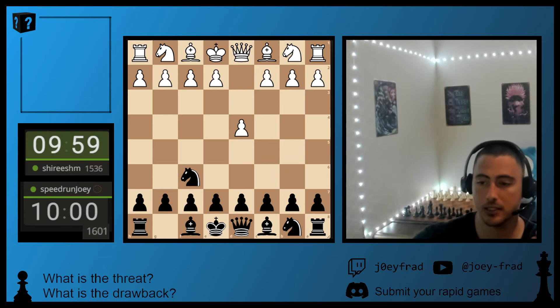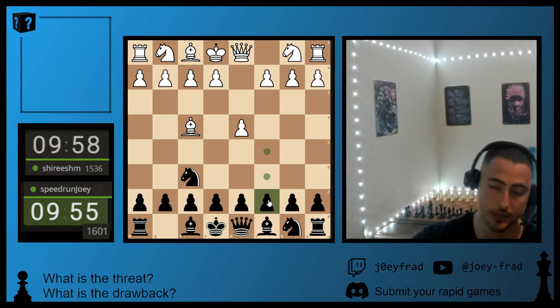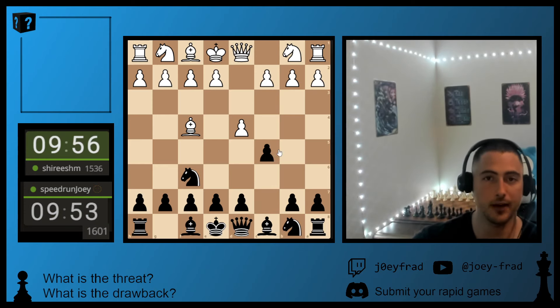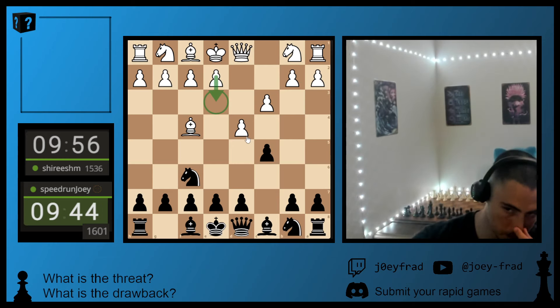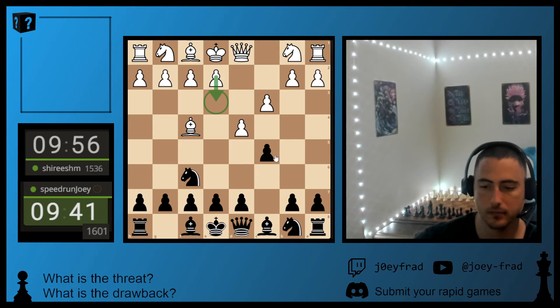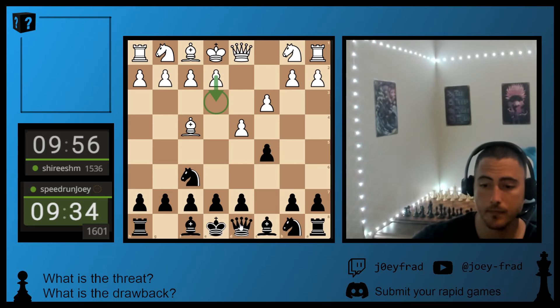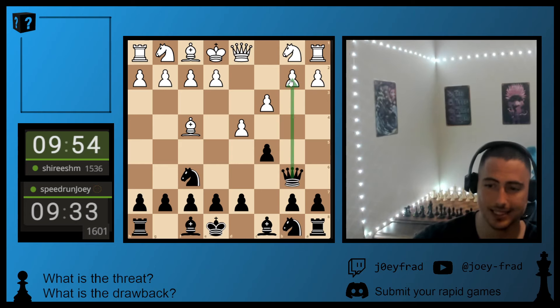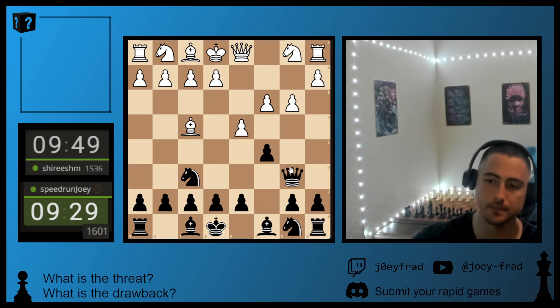He opens up with D4 - we're up against Sharish, rated 1536. He hits us with some type of London. We like to go C5 on move 2 - that's our line. He plays C3, which is an inaccuracy. You're supposed to play E3. So let's try to take advantage of this inaccuracy. We're going to play Queen B6, immediately attacking the B2 pawn. Now that the Bishop moves, that pawn is weak. That's the drawback of the London - it very early weakens the B2 square. So we target it early.